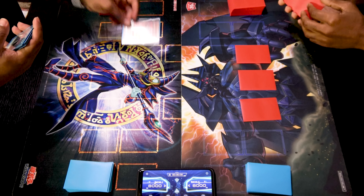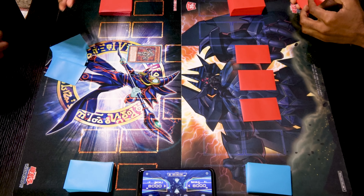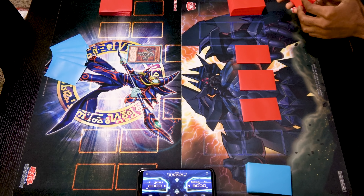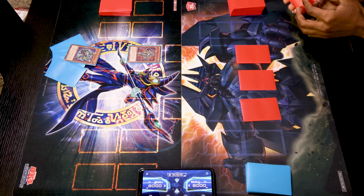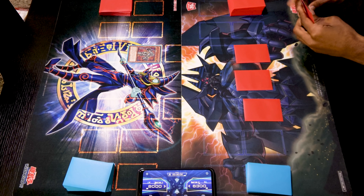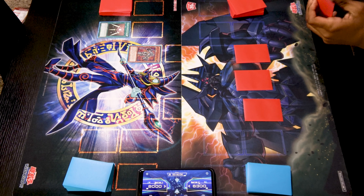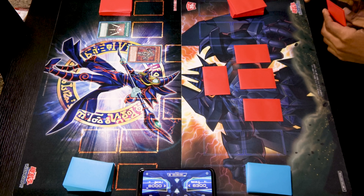I will draw for turn. Normal summon Alpha the Electromagnet Warrior — it allows me to get a level eight Magna Warrior to hand. I'll add a Berserkion. I know how much you love that card. Then I'll attempt to move towards battle phase and swing at you for 1700. Main phase two, I'm going to activate Swords of Revealing Light. End phase, end turn. Draw and pass.